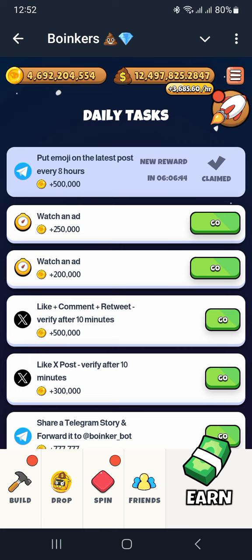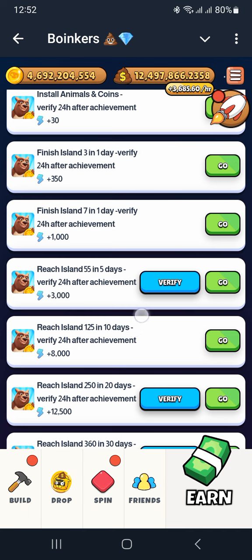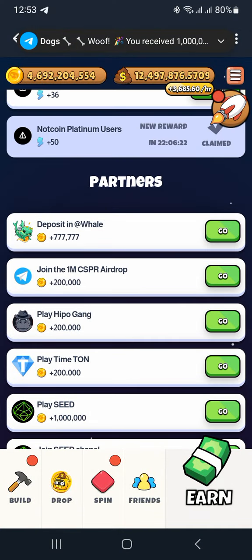Just below the points you have a value pair — the profit per hour — and the rocket sign. Now moving to the bottom, at the end there's a basic level section. When I click that, we have some basic tasks: some are daily, some are one-time. At the top you have your emoji post, watching ads, liking, commenting, retweeting, verifying, sharing a Telegram story, YouTube, and so on. You can also install external apps to earn extra points.